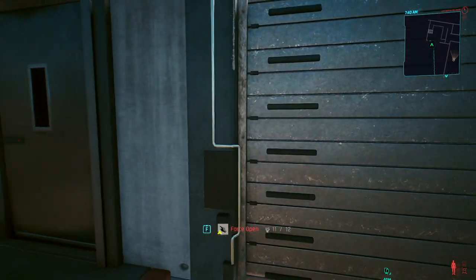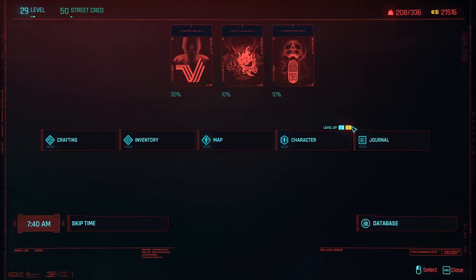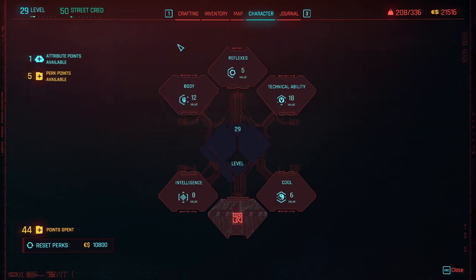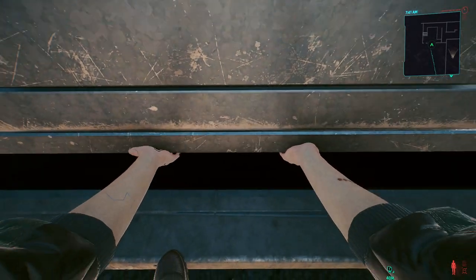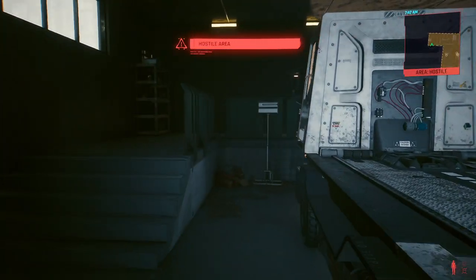This might be the spot. First open — 11 out of 12. Well, I actually keep spare points just for situations like this. We need more strength? No problem. Strength has been added. There we go — I'm strong, and we're in!